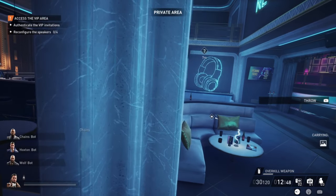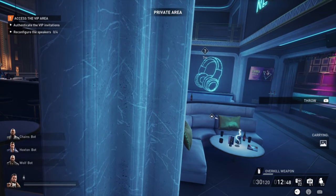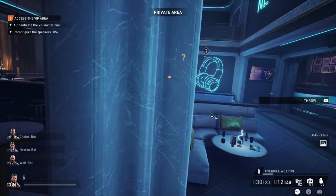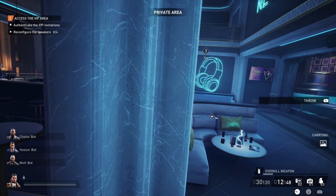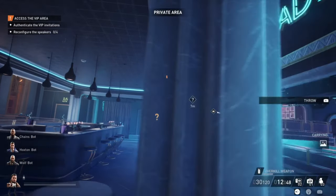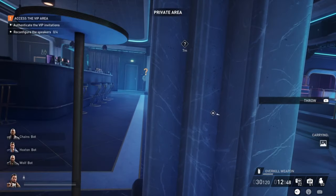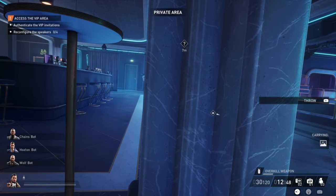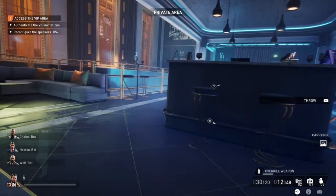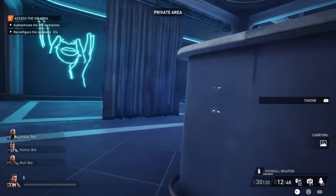This is a private area. The annoying thing is there are two cameras, which basically both watch the table where the validation machine and PC are. On top of that, there is also a guard that patrols here. The good thing is this guard sometimes goes downstairs, so then it's kind of easier. On one side there's a camera, on the other side there's a camera, and the thing we need is basically in the middle of these two cameras.